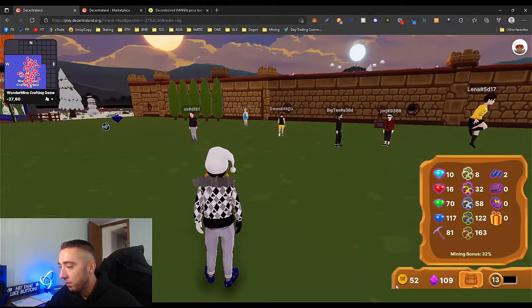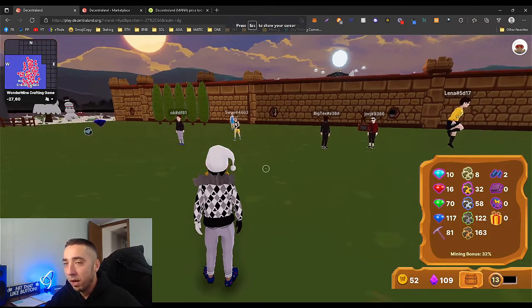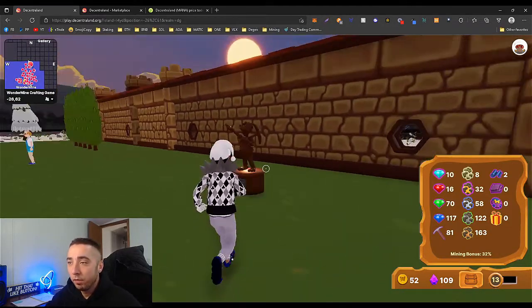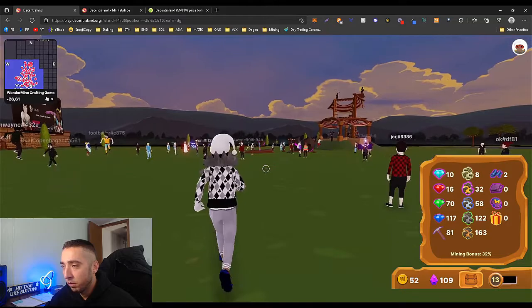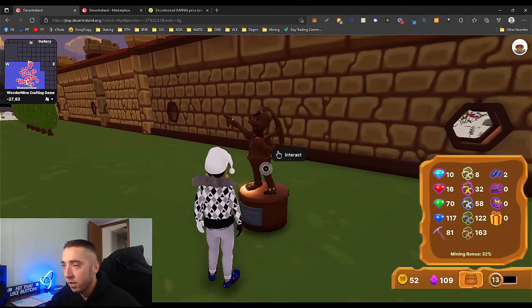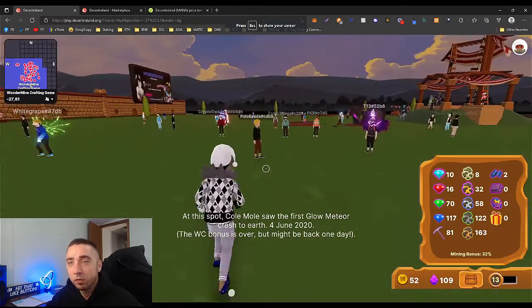You'll keep collecting until you have zero wonder tokens, because you can't mine past that. If you're new, there's a little trick: all the way across the map in the corner there's a statue. If you interact with it for the first time, he'll give you a hundred wonder tokens. Once you get down to zero, interact with this guy to get a hundred more. It only works one time but it's a nice bonus to get started.